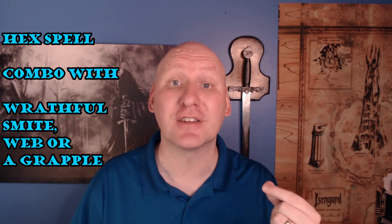The hex spell is great for combining with other spells because it provides no saving throw and you can assign disadvantage to any ability check of your choice. There are certain spells that require ability checks, so combining these together tends to work very well. For example, if you hit somebody with hex and then wrathful smite, you can use hex to give them disadvantage on their Wisdom checks — making it extremely difficult to break the frightened condition, and it will eat up their action every round. Hex also works really well with grapple or with creatures caught in a web, because they have to make that ability check to get out.